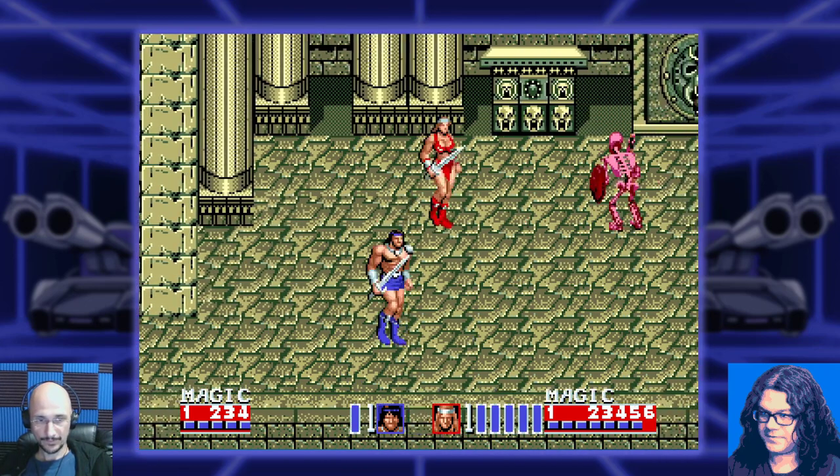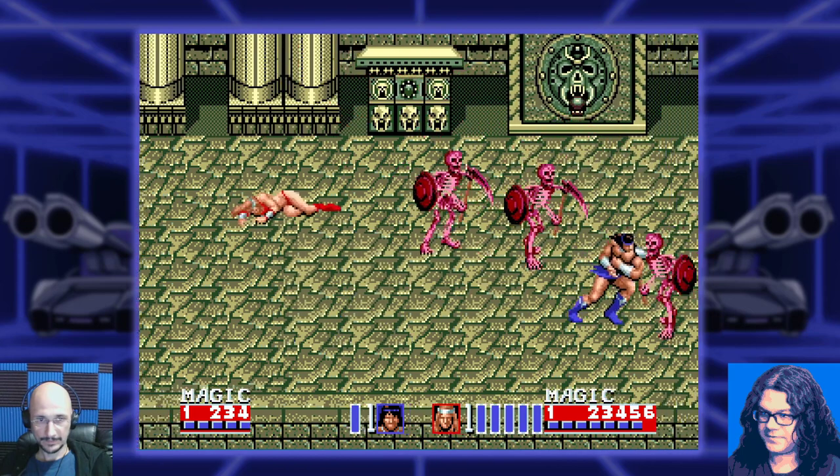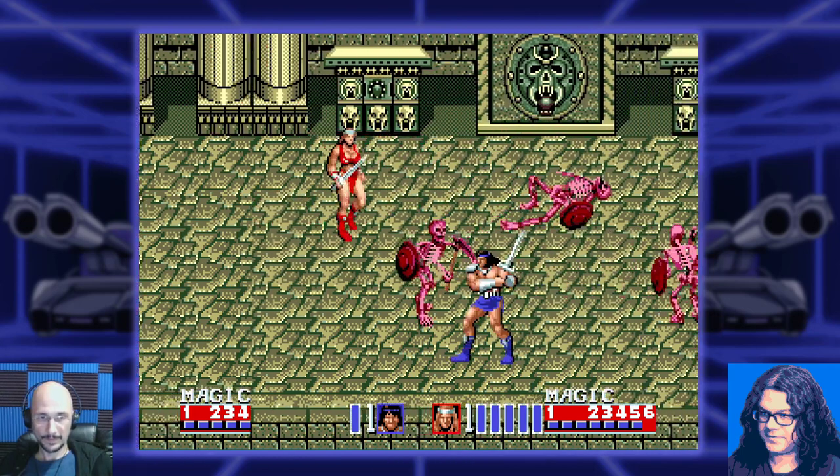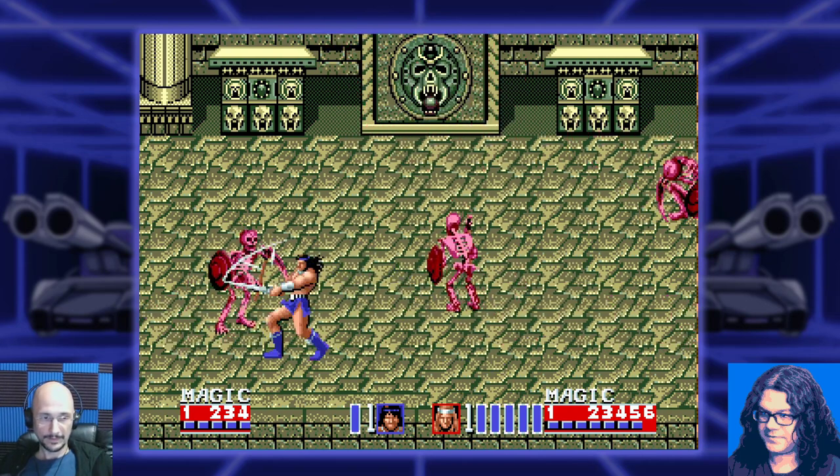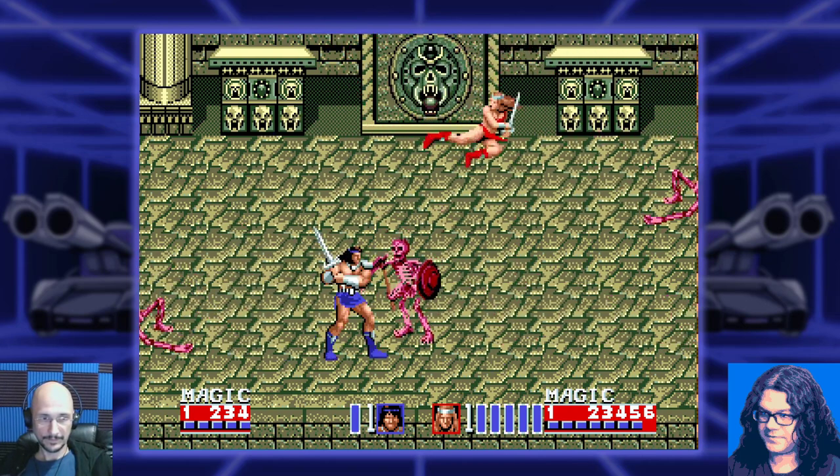There aren't a lot of moves in the controls for this game. I think if you hit jump and attack at the same time it does a special — it's different for each character. It might drain health — like a desperation move — but let me try it and see.